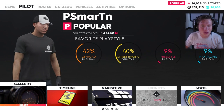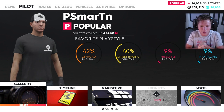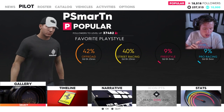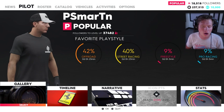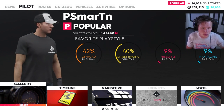What's up guys and welcome back. This is only episode 2 of The Crew 2, but we're already making some moves here. There are 5 levels to your character in this game: Rookie, Popular, Famous, Star, and then Icon. You kind of work your way up through there. You guys can see we have already ranked up to Popular. You start off as Rookie, it takes a while to rank up.